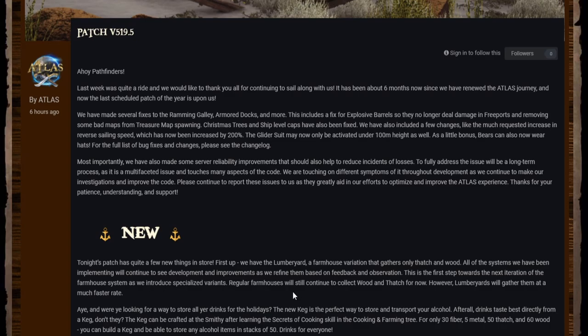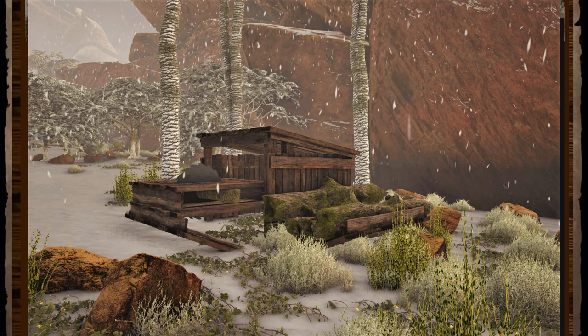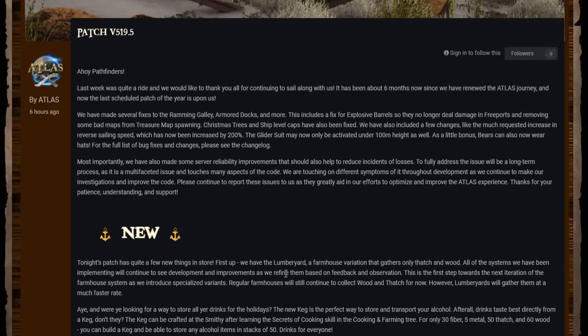One of the biggest points of this post is the lumberyard. We're going to see different specializations come in, the first being the lumberyard which farms thatch and wood much quicker than a farmhouse does. The farmhouse for the moment is still going to farm those things. Does this mean the farmhouse will disappear and we'll see specialized structures like a mine for stone and metal? It sounds like eventually they'll take wood and thatch off the farmhouse.